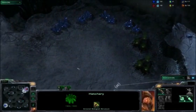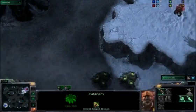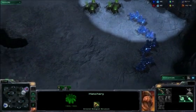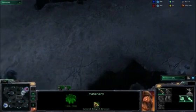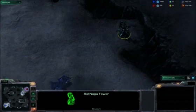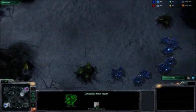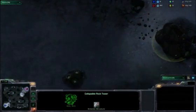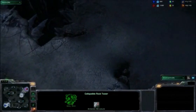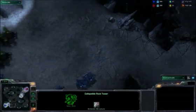We have a Zerg vs. Terran match. Let's look at the map. We have the natural expansion right outside the front with a pretty wide choke leading to a third base. On Howling Peaks, it moves into a relatively open center. There are big wide open areas to take advantage of all those new units. The Xel'Naga Tower lets you check the back door entrance for sneak attacks. This collapsible rock tower is interesting — if you destroy it, it closes that path. The exact opposite of destructible rocks, though once fallen they become destructible rocks and can be opened again.